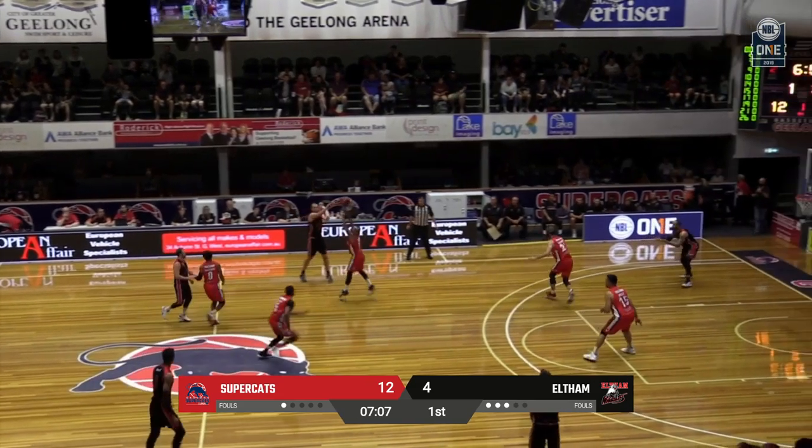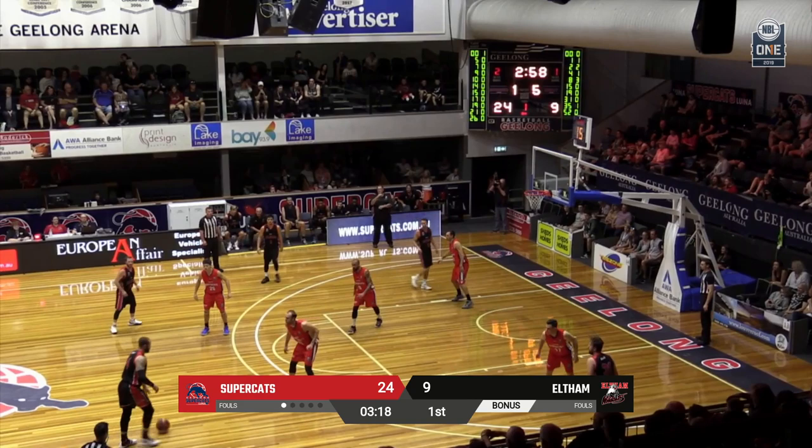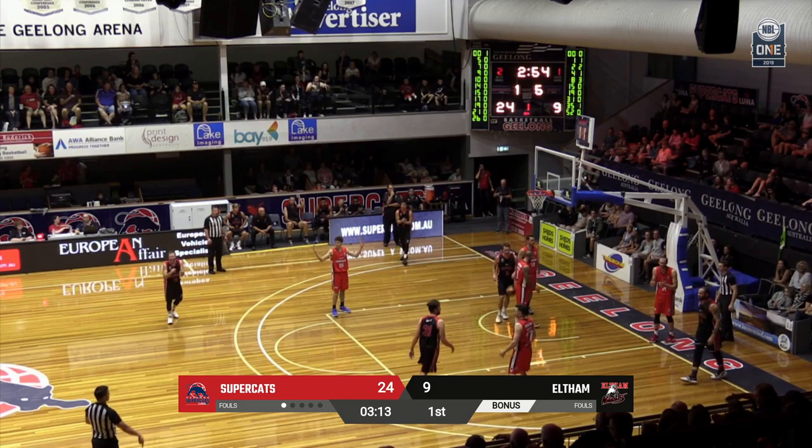Full-court pressure from the Supercats now, and Demarcus almost gets the long pass. Great pass there by Sykes. Commander Glaze looks like he's really keen to just go one-on-one. Fair enough — that was a really lovely, great finish.